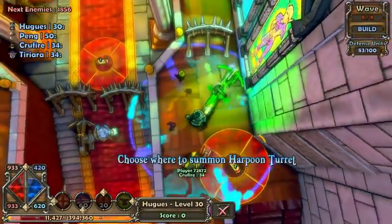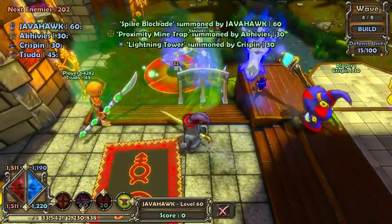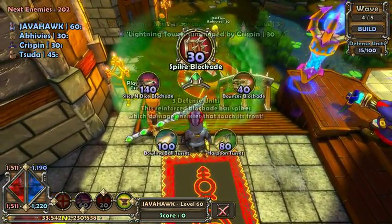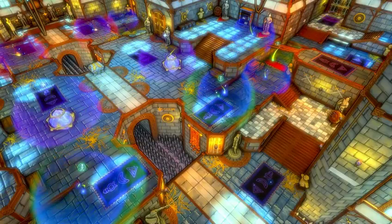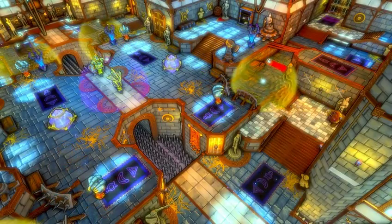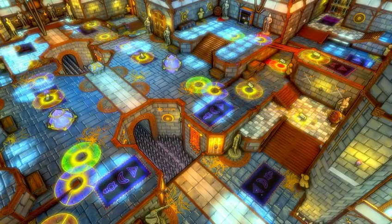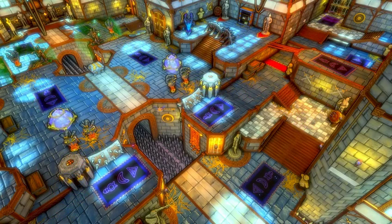Dungeon Defenders is focused on player choice and allows players to shape and control each mission. You can place defenses wherever you want and even choose their orientation. The combination of towers you choose is also very important. Do you want to place a low HP magic blockade that strips enemies of their resistances with a fireball tower behind it, or a high HP squire blockade and take out fire-resistant enemies on your own during combat? There are so many different ways to defend each map, and we're constantly surprised by the creative setups our testers have used to complete each mission.